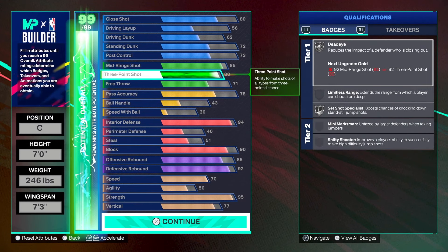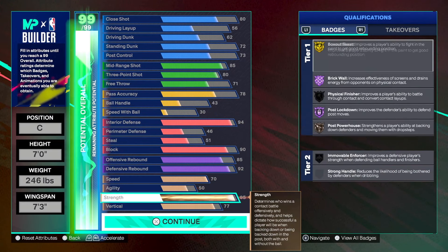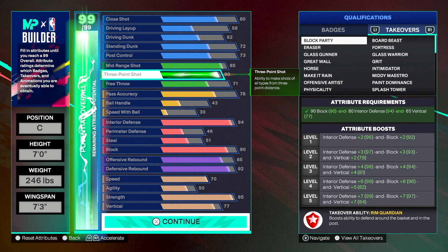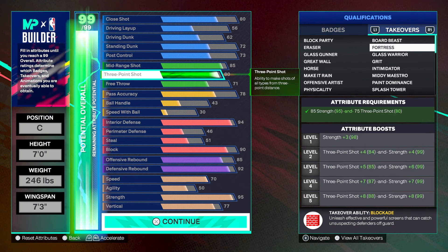Inside centers are cool, but a good center needs to be able to stretch the floor — you can really feel the difference in rec. With so many things happening in the paint, there's no room to operate. For takeovers, fortress gives you an 88 three-ball and 99 strength plus the blockade ability — you'll be knocking people out with screens.